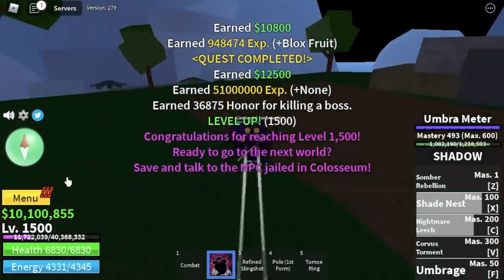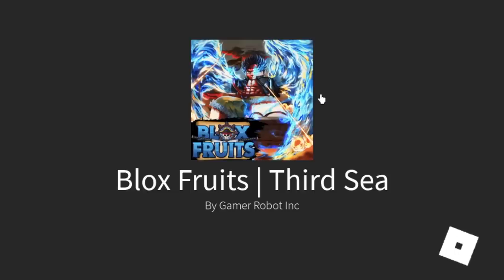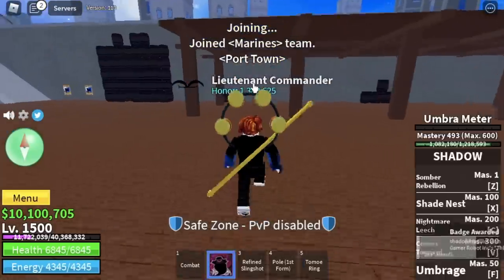Don't forget to do the Coliseum Quest, and after that head to the Green Zone — we're off to the 3rd sea. Congratulations! Last 800 levels to go. We're going to start things off with the Pirate Millionaires.